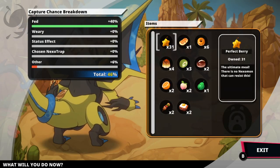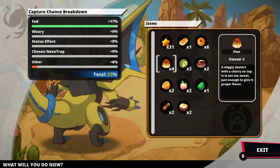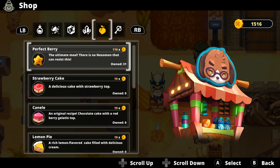The perfect berry is by far the best food, making your chances of capturing a Nexomon increase substantially, and they can actually be purchased via the merchants in Leteria. You can also further your chances by finding various whistles, which increase your capture rates of particular types by a set percentage.